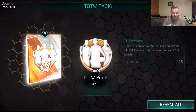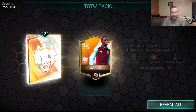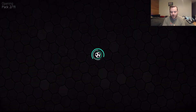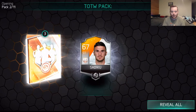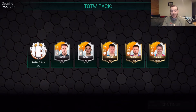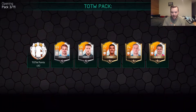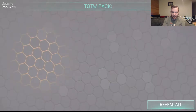This could be the day though. We start off with 30 Team of the Week points, and we're guaranteed I think three gold players per pack, along with two silvers. We're gonna keep pulling these packs and see if we can pull any red paint. I have yet to pull any elite Team of the Week players.